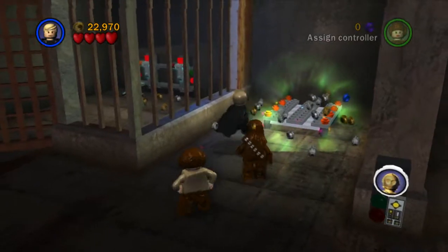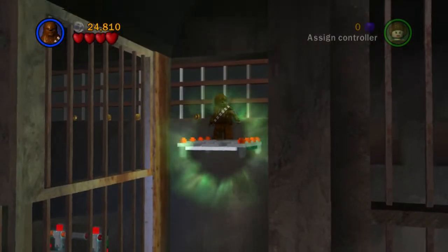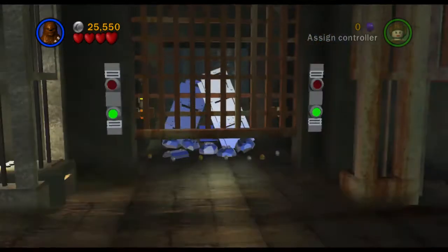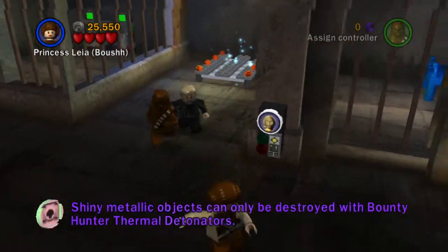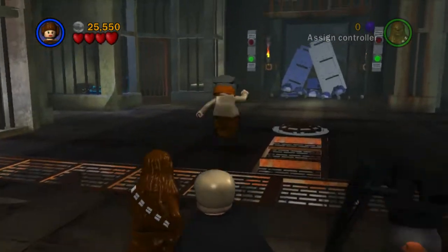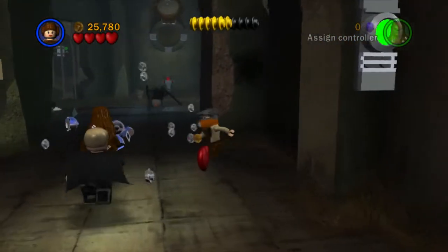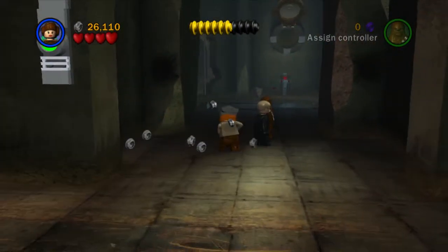This is a little lift — click the studs again. Chewie looks like he wants to go on there so let's do that. Luke should automatically lift us up so we can head up onto the ledge and along, then jump down, take out this guy, and the door will automatically open. We want to do these switches to open up our next area. Shiny metallic objects can only be destroyed by bounty hunter thermal detonators — so all those shiny things we've been seeing on previous levels we can now finally destroy. We press the circle button to chuck a thermal detonator on there, that will blow it up.